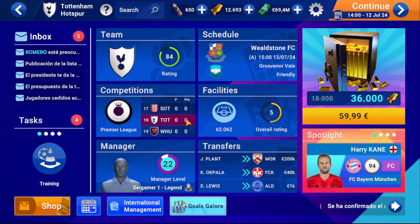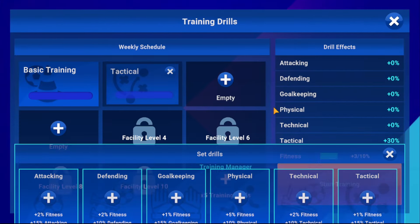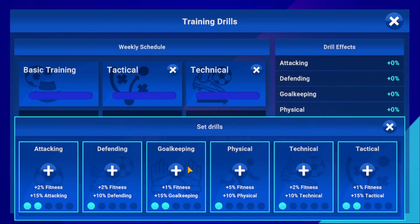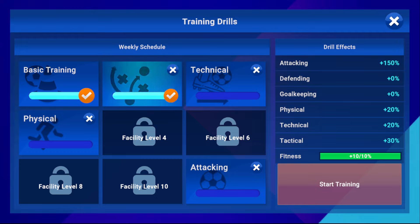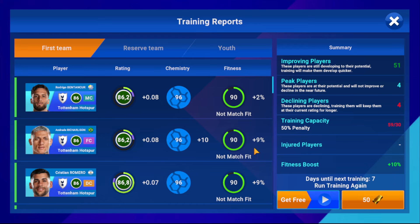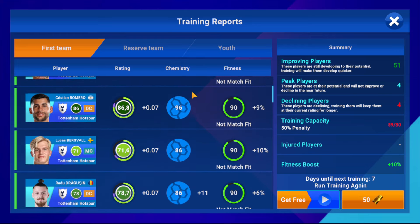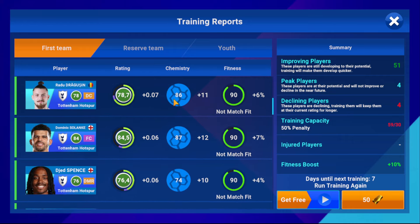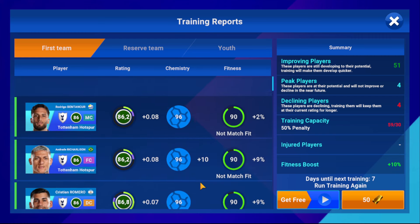The first thing I have to say is that players start by progressing a number each training session, but as time goes by, you give the player minutes and he trains, the number that progresses is greater and greater. Generally, most players progress at approximately 0.06, but from one training session to another they can start to progress at 0.10 or more. And the opposite can also happen — they start to progress at 0.10 and suddenly drop to 0.05.